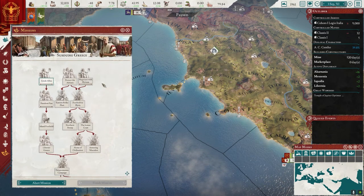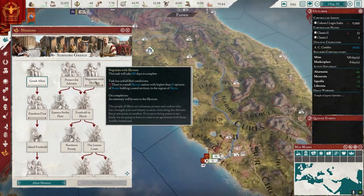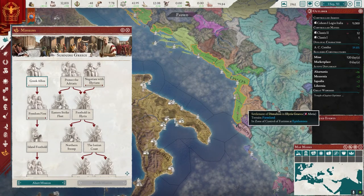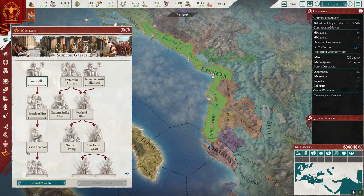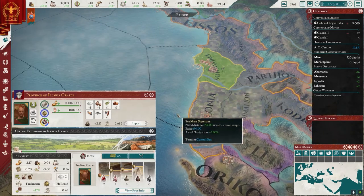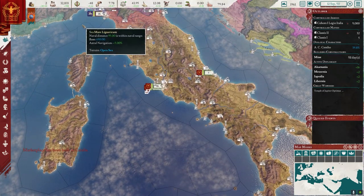Mission can be completed — I think it was this one here, right? Yeah. So we just started the Greek allies mission. We're going to start that. 15 opinion of Rome — yes, we got to get these opinions up. They really don't like us. So before we can go ahead, we've got to get these opinions up. But in the meantime, I'm not going to wait to declare war because we're actually going to be protecting the Adriatic — we're going to be taking these people out. I'm not going to be making peace with these guys. We're going to wait a little bit for aggressive expansion — it's a bit high.